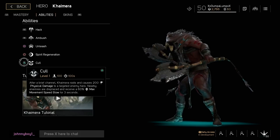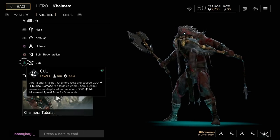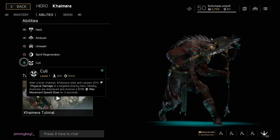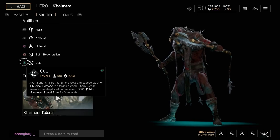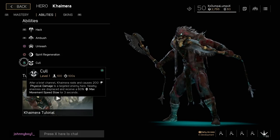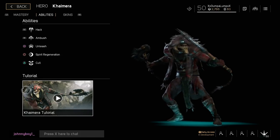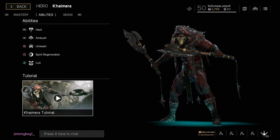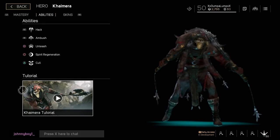His ultimate is Call: after a brief channel, Chimera roots and causes 200 physical damage to a targeted enemy hero. Nearby enemies are displaced and receive a 60% max movement speed slow for three seconds. I've been reading Reddit posts and Epic Games forums and have seen a lot about Chimera being broken or needing some love, and I honestly kind of agree, because the developer tutorial says the ideal way to play Chimera is with physical damage and crit chance.